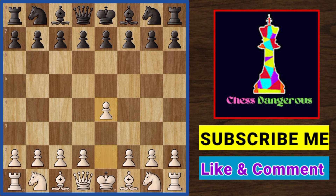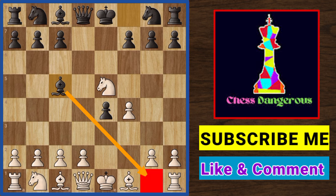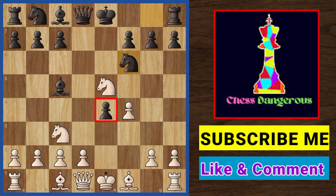This game starts with the Falkbeer Counter Gambit, d5. The knight comes out. Black takes and white takes back. Now the bishop comes out, covering this diagonal. The knight is developed attacking the center. Black defends. White attacks it again with the queen. But that's not the main point — he has another tricky idea.